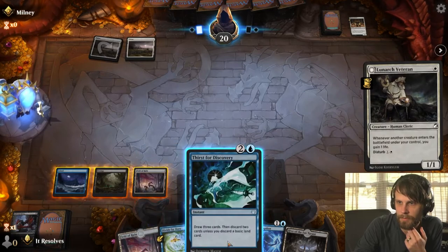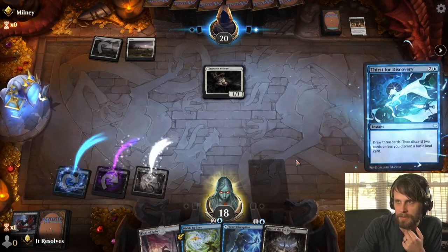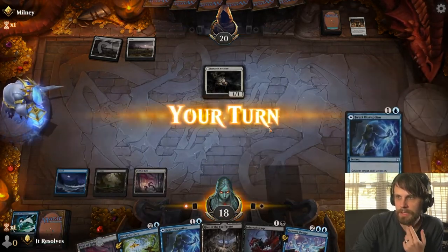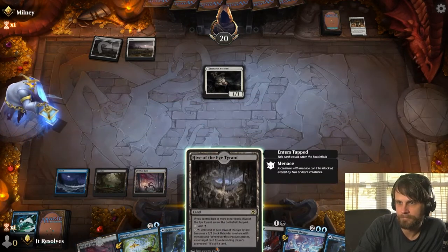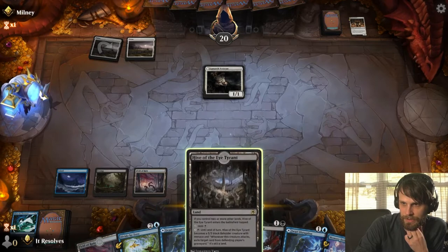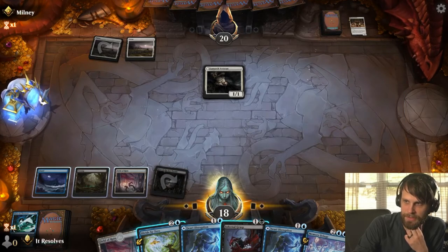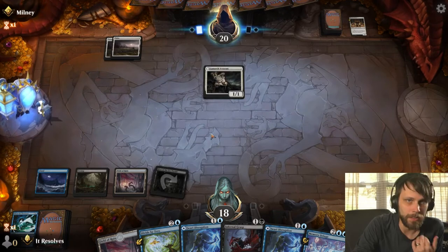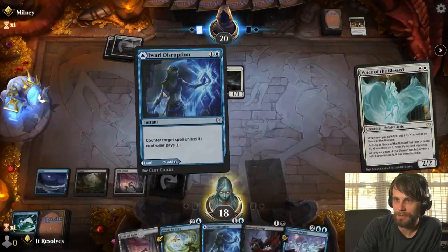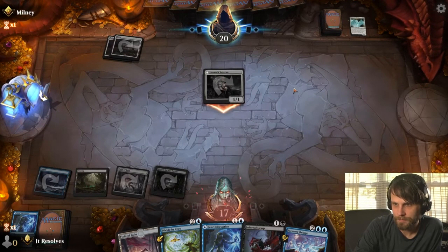Let's go ahead and Thirst for Discovery — let's see what we can draw. We can discard just a basic land, and I think that's perfectly fine. Let's throw the Hive down at some point and pass here. It looks like they're stuck on lands, which is obviously useful for us. This Jawari Disruption might actually come in handy, so I kind of want to hold on to it. There we go — that is perfect. They're still just left with the 1/1, which we can handle.